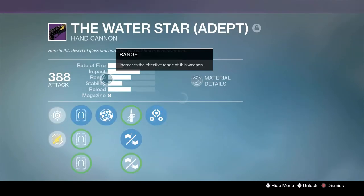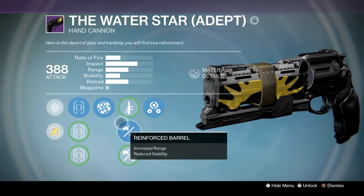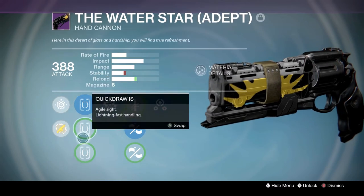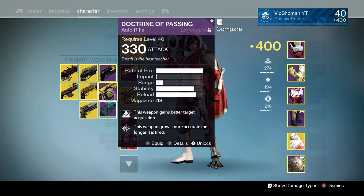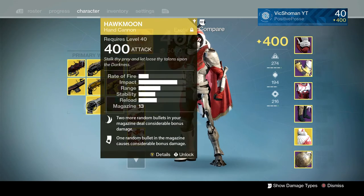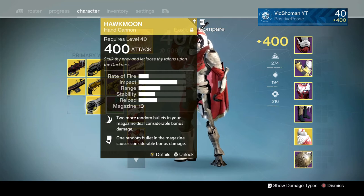Here's the Water Star — good looking gun. It's got Rangefinder and Reinforced Barrel, so a good bump in range. Then we got Doctrine of Passing — a lot of you guys may remember the Doctrine of Passing meta. Absolutely insane — that thing was like a freaking machine gun everywhere it went. Then we got the Hawkmoon. Bungie, please bring it back. I love the Hawkmoon.